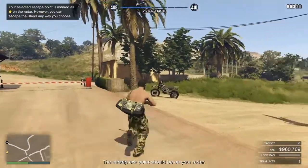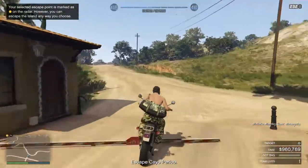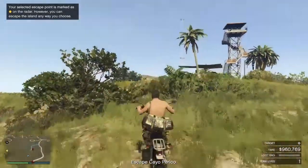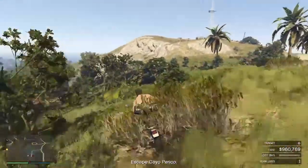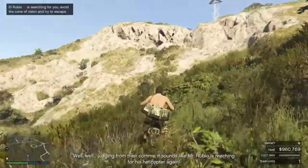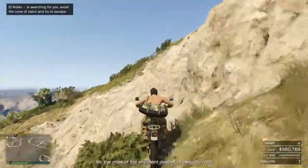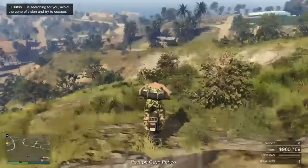The best exit depends on which secondary target you have. Be careful not to be seen by the guards, especially during daytime when they can easily spot you. I don't have a lot of experience exiting this way, but it seems fine.